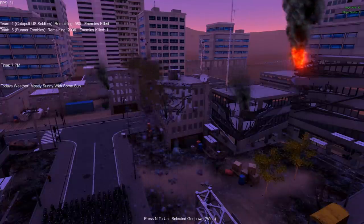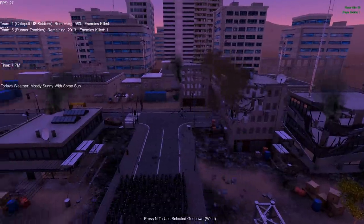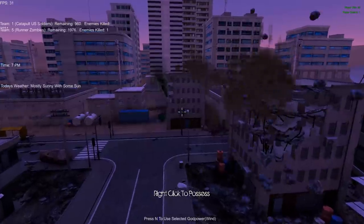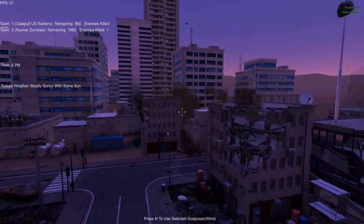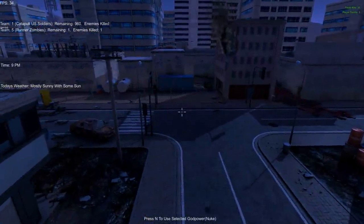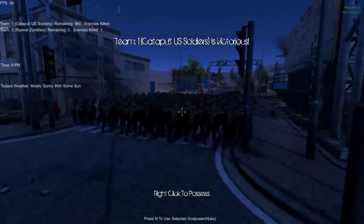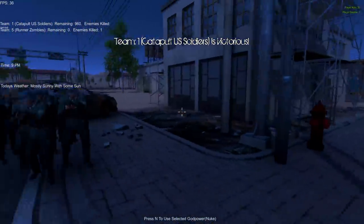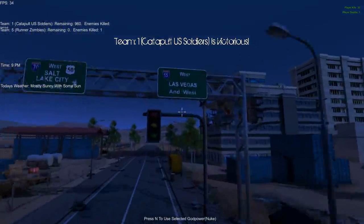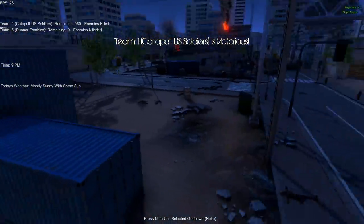It's cool that the game tracks our stats in the upper right — player kills 30, player deaths 1. It's interesting that with all the updates to the game, today's weather is still mostly sunny with some sun. Very specific — I love that that never changed. One lone zombie left somewhere. The catapult U.S. soldiers are victorious — and the Germans were victorious as well. American, German — you guys fought for freedom on this day, and because of you, Las Vegas is safe to continue gambling and having prostitution and stuff.